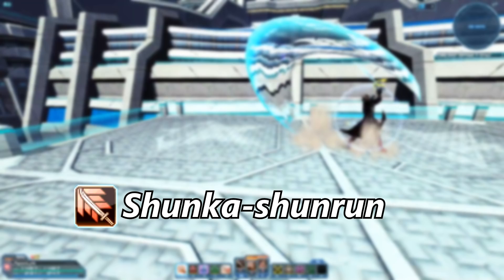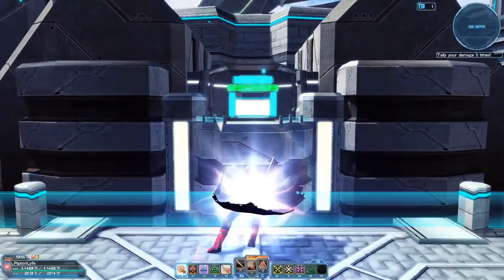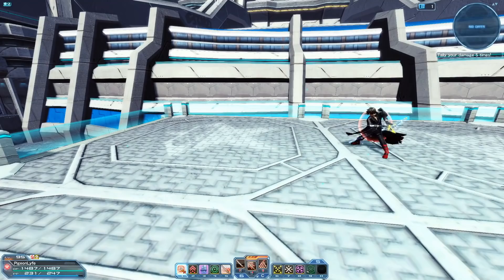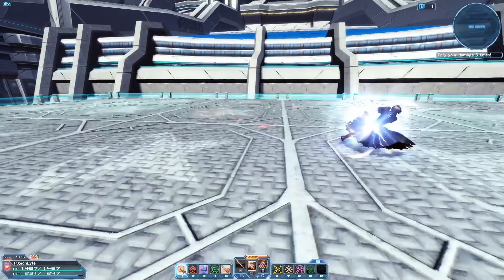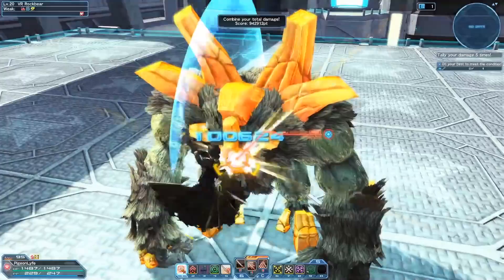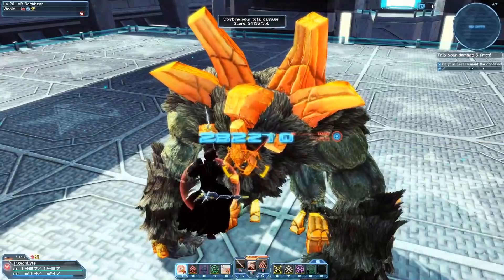Shunka Shunrun is a charged katana photon art that dashes into the enemy and can follow up with four extra slashes. It does great damage, however it can be inconsistent since you have to land the last two hits. The first hit does 10% of the total damage, the next two slashes do 12% and 14%, and the big damage comes from the last two hits at 30% and 34%. So if you miss or the boss moves and you can't land your last two hits, you lose 64% of the total damage. For this reason it's best to stick with the bread and butter photon arts instead of using Shunka.